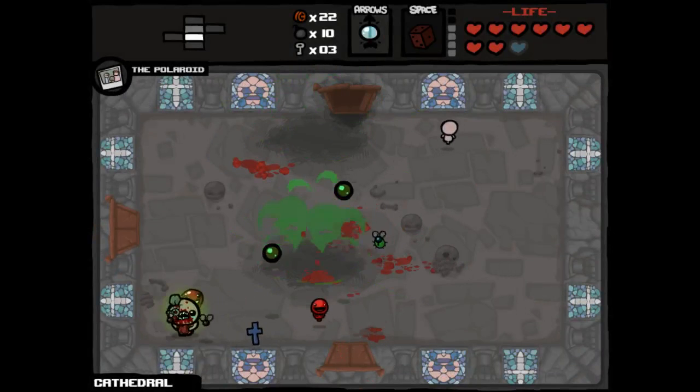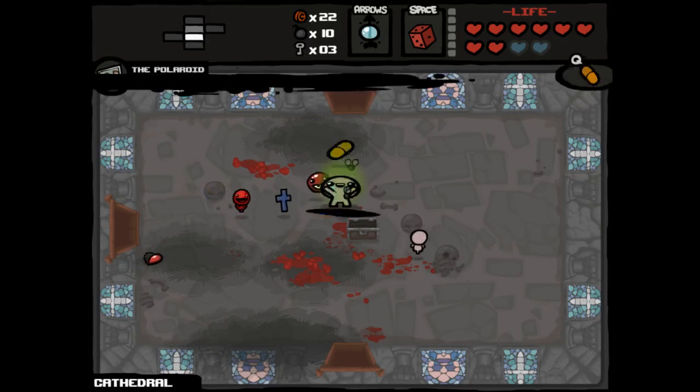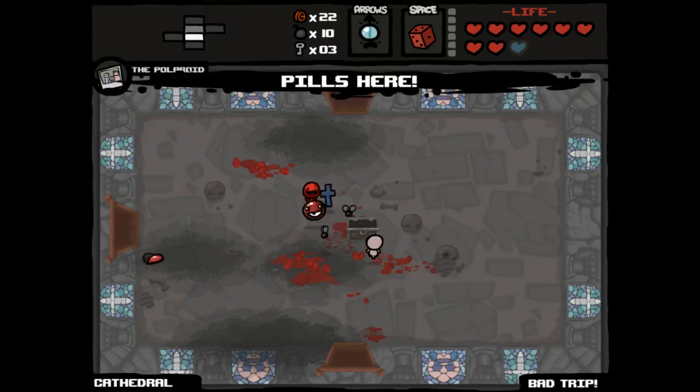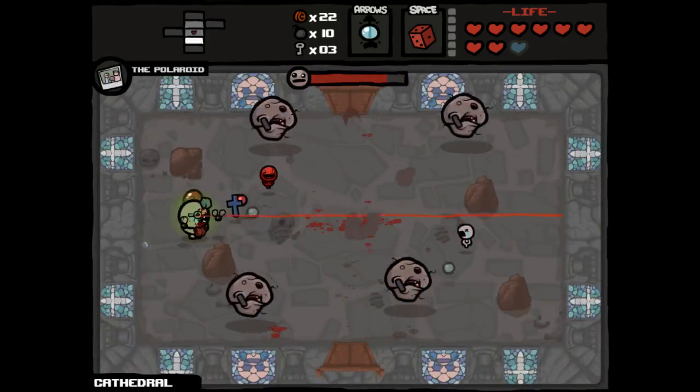Good chain reaction — lucky me. We got Spirit Hearts and we got a pill — please tell me this is a speed upgrade. It's a bad trip. So we lost a Spirit Heart, but we gained a Spirit Heart on that room, so I feel pretty okay about that overall.